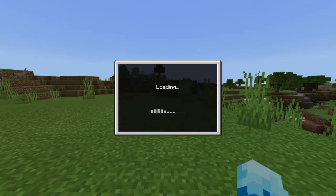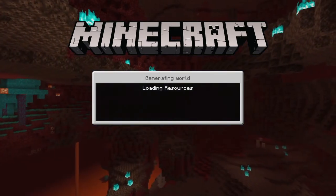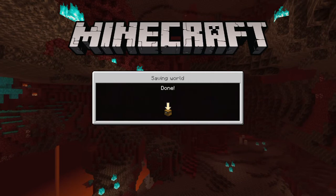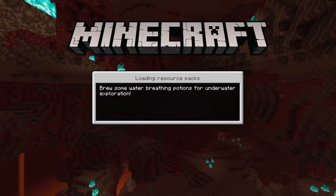Then we want to save and quit here. Basically how this works is we've copied the world before we moved our character over there. So yeah, let's go on the copy.